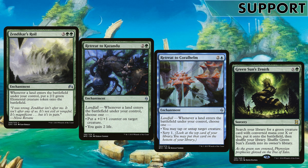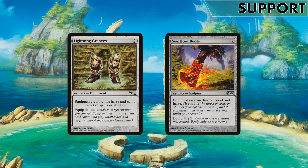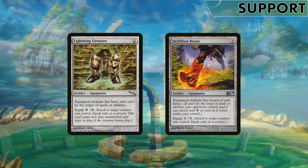We run the blue and green Retreat enchantments. Retreat to Kazandu, the green one, offers counter gain which pairs nicely with Pyre and Hardened Scales since we care about counters, plus life gain if you're bleeding. Retreat to Coralhelm, the blue one, lets you untap a target creature or tap down blockers when you need to lead into combat, plus scry one for advantage. We also run Green Sun's Zenith to tutor out any green creature we need - the majority of elementals fall into green somehow so it's a decent tutor. We run two counterspells for commander protection because our commander is very important to the draw engine.